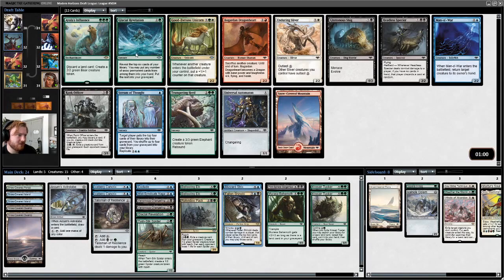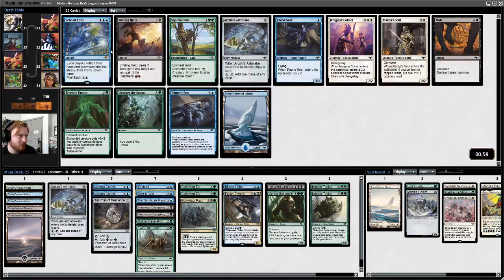Another Glacial Revelation. Another Ayula's Influence. I guess I take Manowar, because Rank Officer seems nice, but we've got some big late game, so take Manowar.